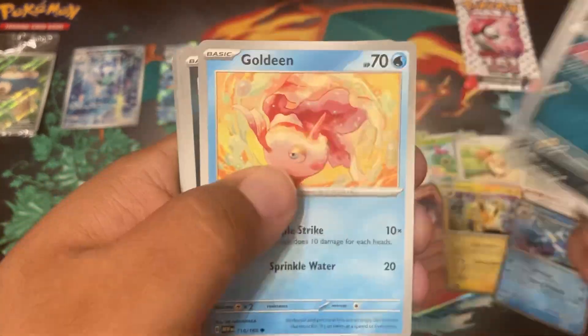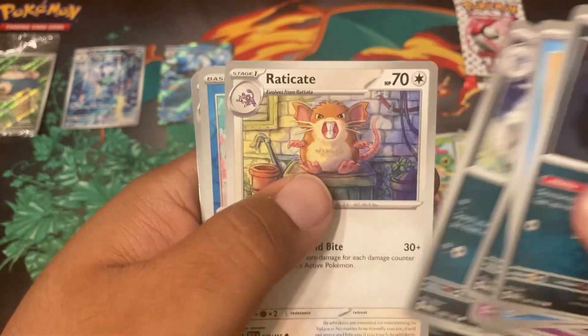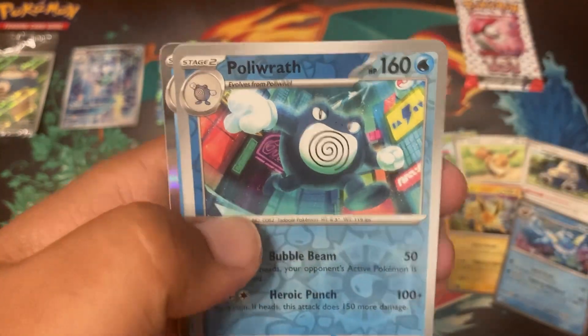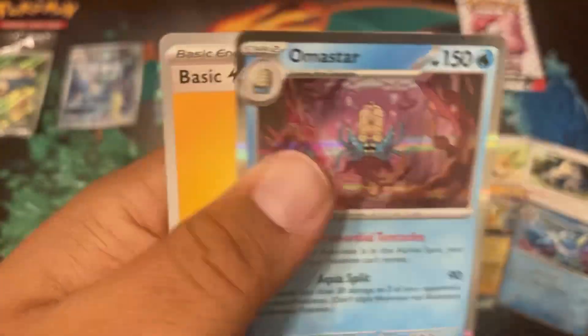We got Zubat, Goldeen, Rapidash, Clefairy, Raticate, Horsea, Poliwrath, and Omanyte — whoa, that's crazy!